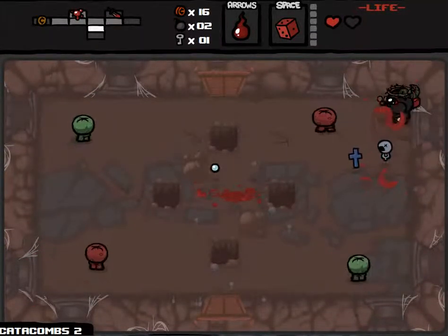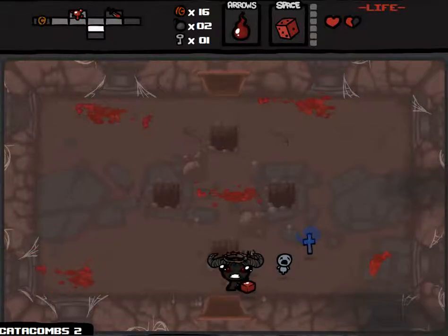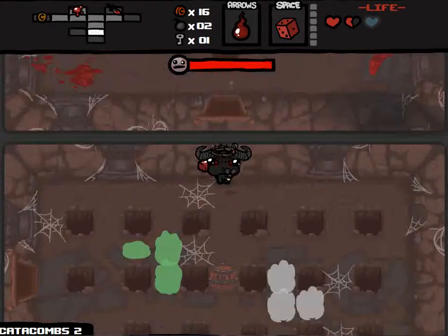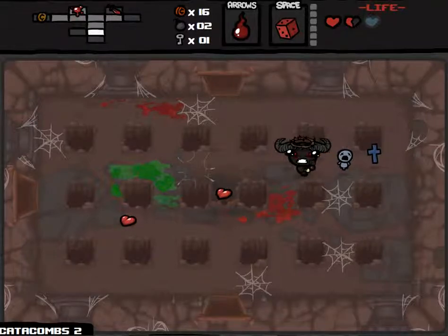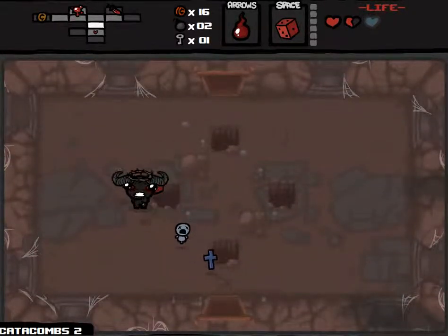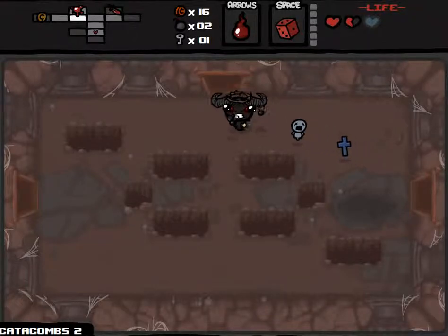Okay, these guys are pretty easy. Get that extra heart. See what this beam does — you're just able to insta-kill enemies? Actually, you know what? I am going to sacrifice my health. I don't know whether this is a smart idea or not.